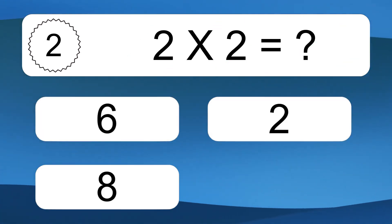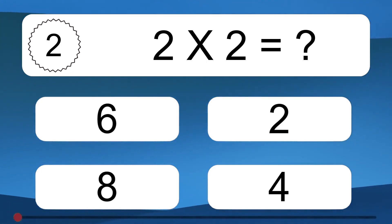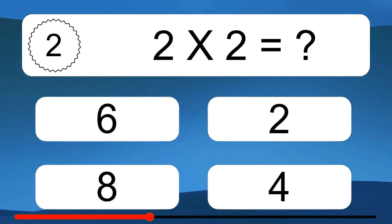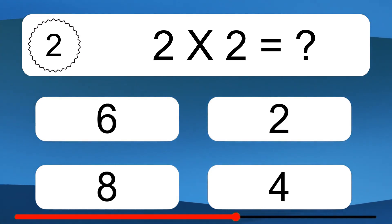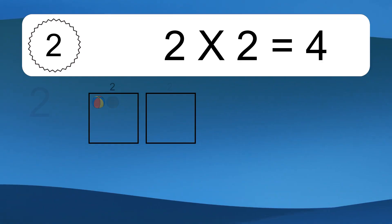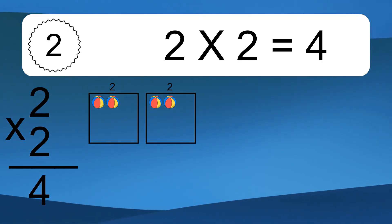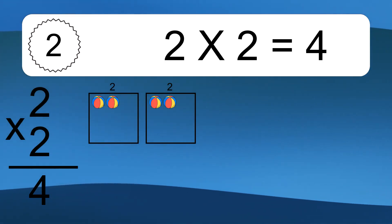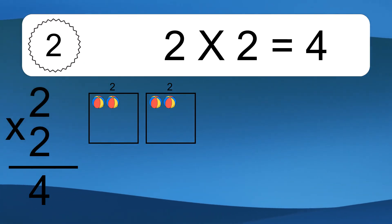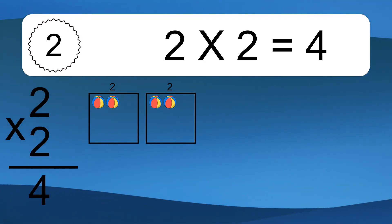2 times 2 equals what? 2 times 2 equals 4. We have 2 boxes, and each box has 2 colorful balls inside. If you count all the balls in all the boxes together, you will have 2 times 2 balls. This equals 4 balls.